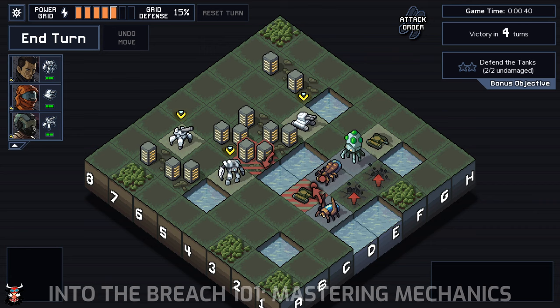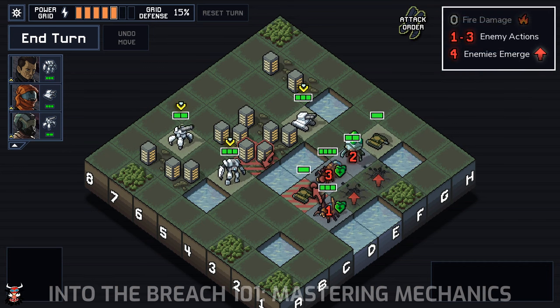For understanding what happens when we end the turn, it's important to know that the game gives us all the information we need up front to accurately predict what the state of the game board is going to be at the start of the following turn. As an example here, we know that if I simply hit the end turn button, we would lose grid here, followed by us failing the objective when the Firefly destroys the light tank. We interject our mechs into that event chain in order to disrupt them.